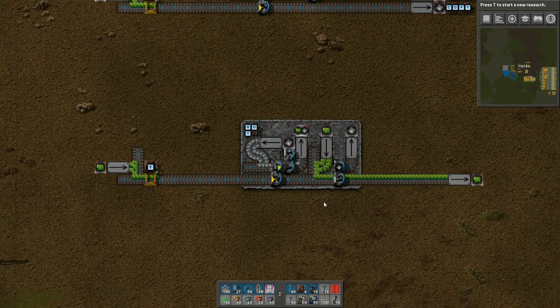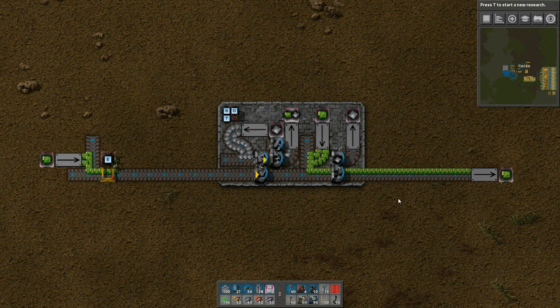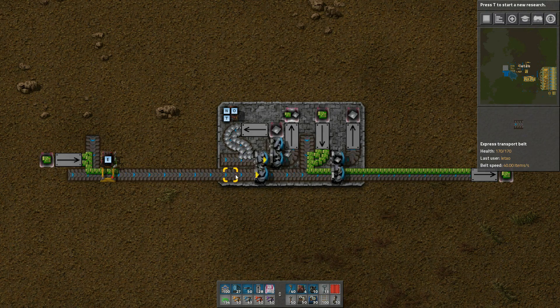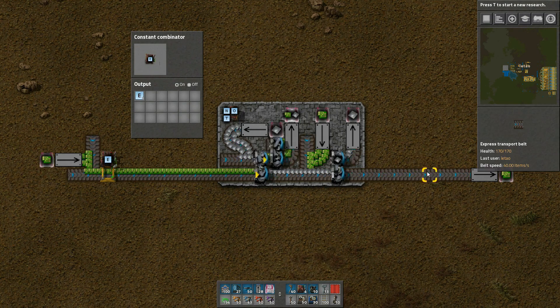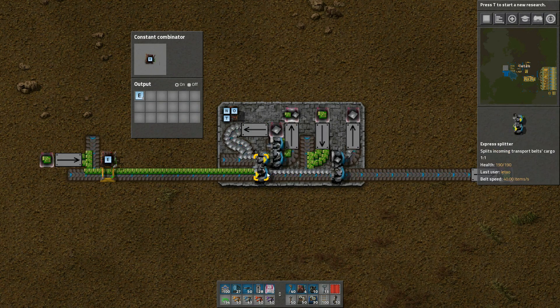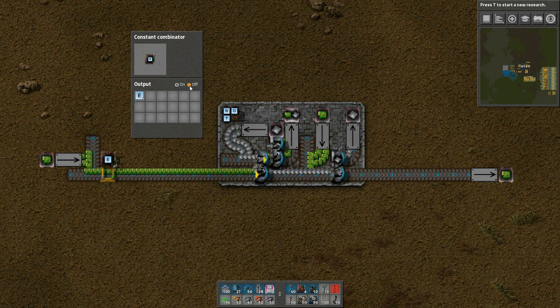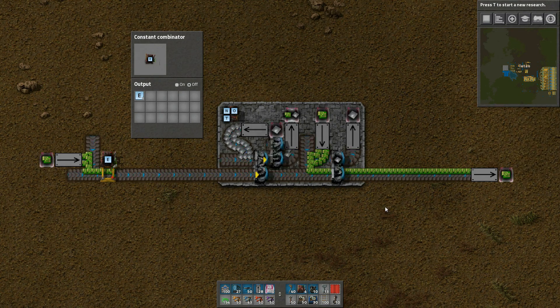A slight variation to this is the circuit that only outputs the inverse of the input and also using the original material — that is, green circuits instead of iron plates. This makes a proper inverter, also called a NOT gate. So right now the input is zero and the output is one. If I switch the input to a one, then the output also changes to zero. This is essentially made up of two stages of the circuit that we saw above. The first stage makes a copy of the input signal but changes the material to iron plates. Then a side-loading belt puts green circuits onto the belt only if there are no iron plates, which gets us the inverse. Finally, iron plates are filtered out leaving only the green circuits.